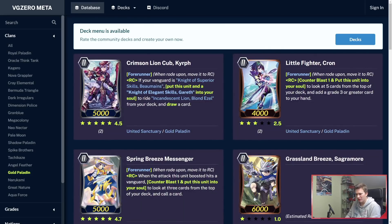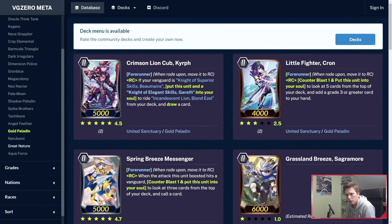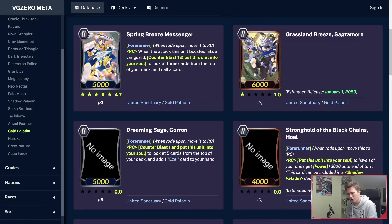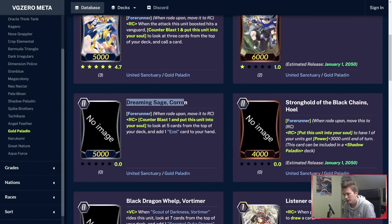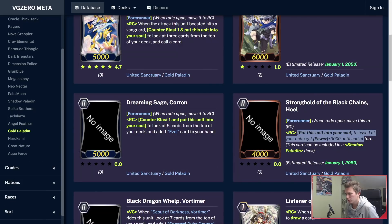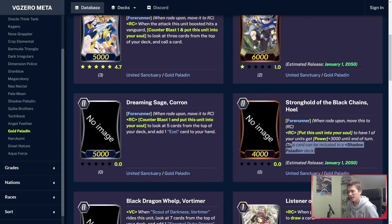Moving on to Gold Paladin — there's a lot of good stuff. Sadly, no Angels. What we have left so far is Golds, Narukami, Great Nature, and Aquaforce. But this is by far the most surprising part to me, which is the Gold part. Koron is a new starter. Then Stronghold of the Black Chain's Hole — so the Spectral Duke chain is here. Forerunner: put this unit to your soul to have one of your units get power plus your Counterblast line. This card can be included in a Shadow Paladin deck!